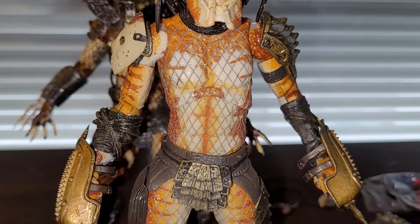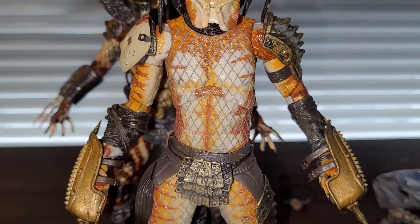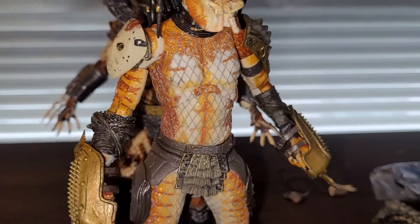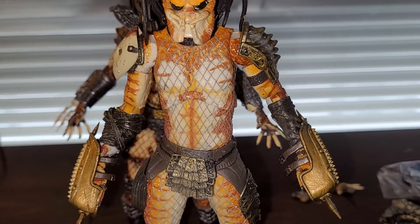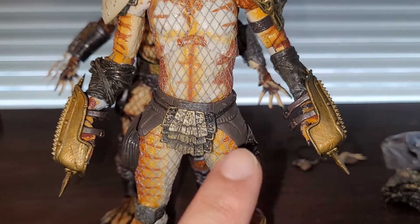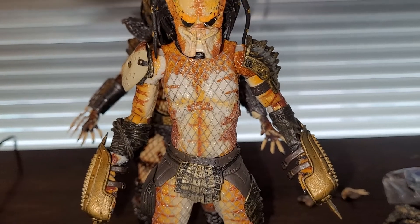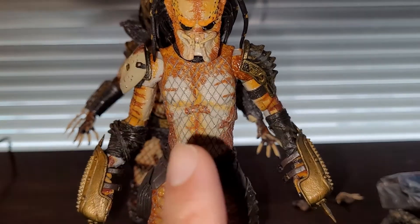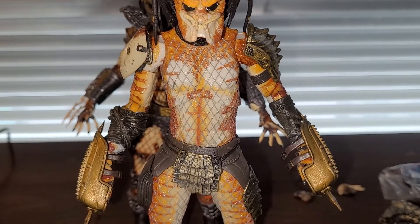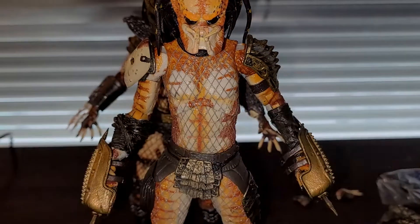The interesting thing about this NECA mold is that the body is sculpted very asymmetrically. Other companies like to make figures more symmetrical, but with NECA you can even tell from the hips that this thing is not symmetrical right down the middle. I think it has to do with the original mold — they just retooled it and added a point of articulation, which honestly feels kind of lazy. I hope they come up with new molds.